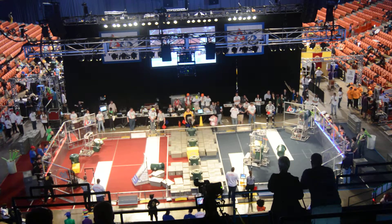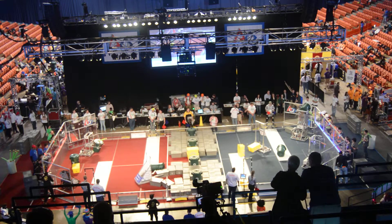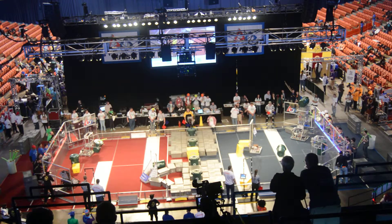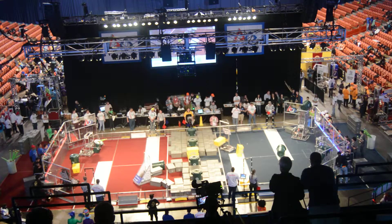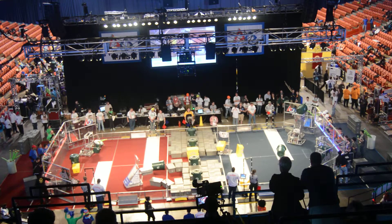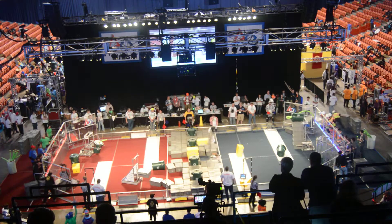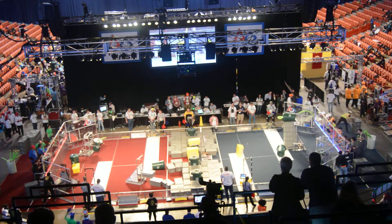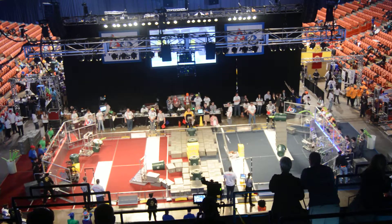Let's take a look over on red. The Eagle Bots are lined up at their human player station, while their Alliance partner, Chicago Knights, is trying to grab some gray totes in the center of the field. Back over on Blue, we now have Devil Storm holding onto one of those yellow totes, making their way toward the step. We've got just over a minute left as Devil Storm drops off one of those yellow totes.